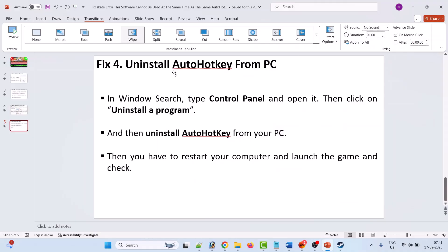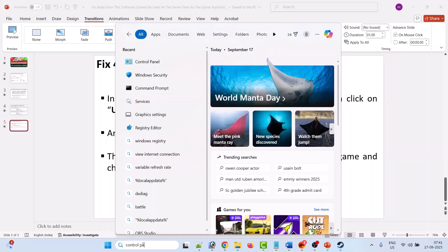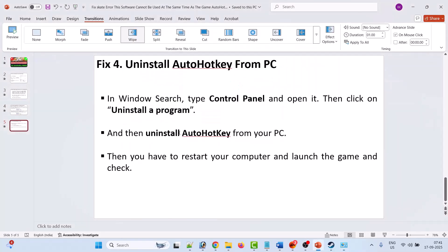The last solution is to uninstall AutoHotkey from your PC. In Windows search, type 'Control Panel' and open it, then click on 'Uninstall a program.' From the list of programs, search for AutoHotkey, right-click on it, and then click on Uninstall.